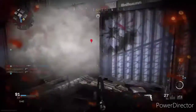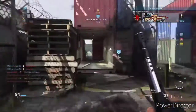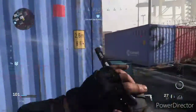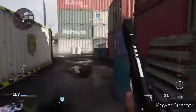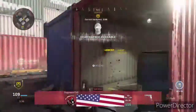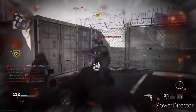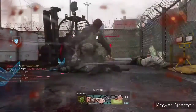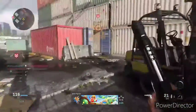Cluster flyer! Hard point. Location secure. Allied cruise missile on launch. Cluster flyer! Hard point. Hard point contested — enemies got the hard point. Hard point contested — hard point lost. Drop the hard point.